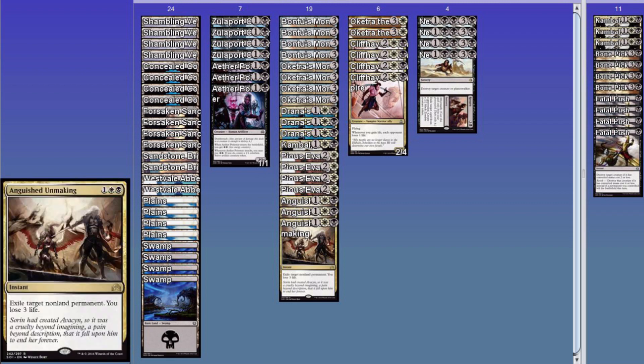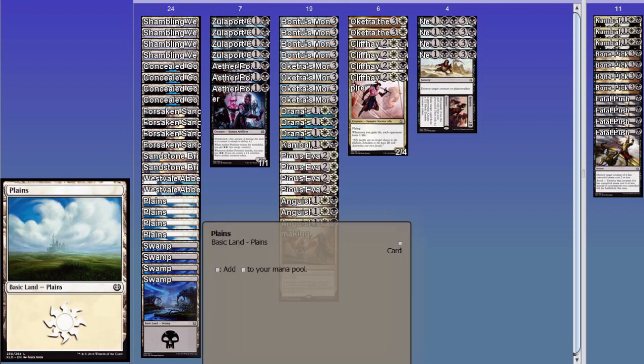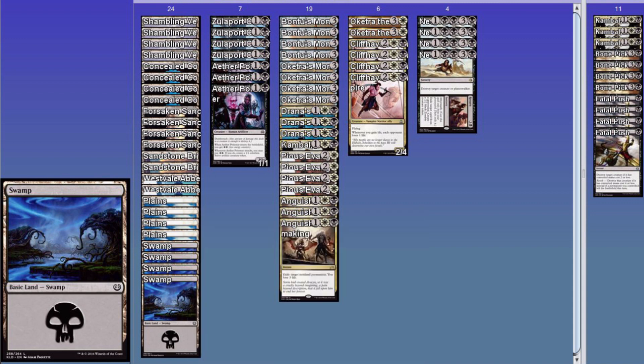Also, this deck list is slightly incorrect — there's one too many plains and not enough swamps, but it will be correct when I put it into the description. Or I should say, after I forget to put it in the description, somebody leaves a comment telling me, 'Hey Diss, put it in the description.'